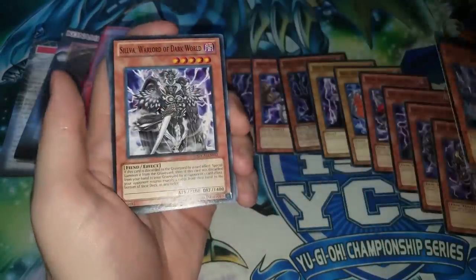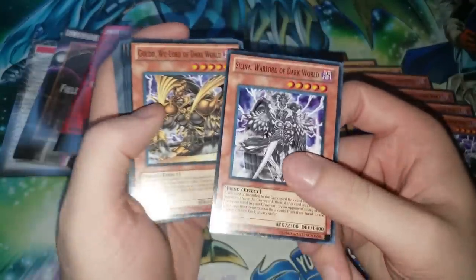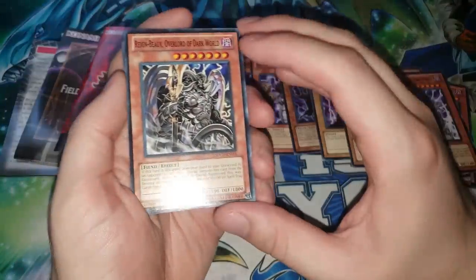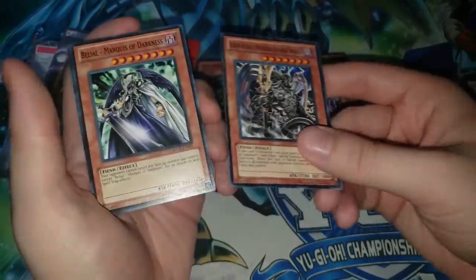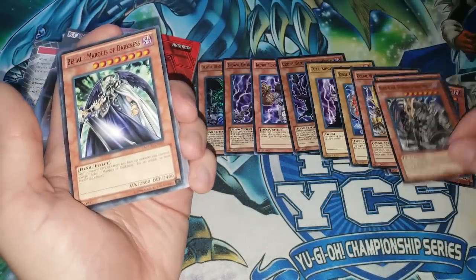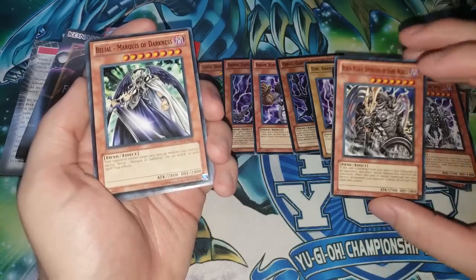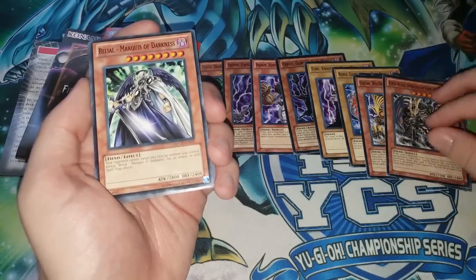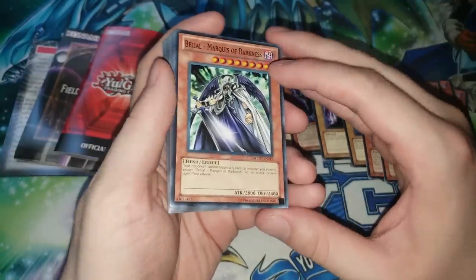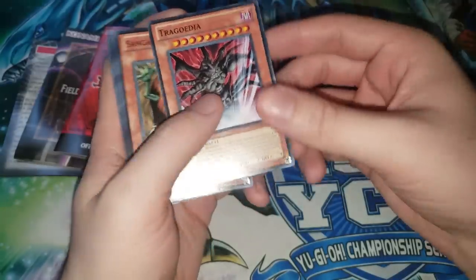We have Brron, Mad King of Dark World. We have Silva and Goldd, two of the better Dark Worlds — at least in a dedicated Dark World deck. They're just big monsters you can special summon, and overlaying for Rank 5 is pretty good. Then we have Reign-Beaux, Overlord of the Dark World, which was the boss monster before Grapha, but it wasn't really played. The main problem is that this one has to be discarded by an opponent's card effect to get the big effect, which is really hard to set up consistently.